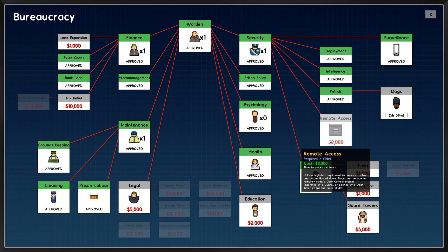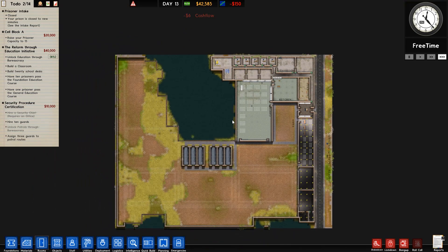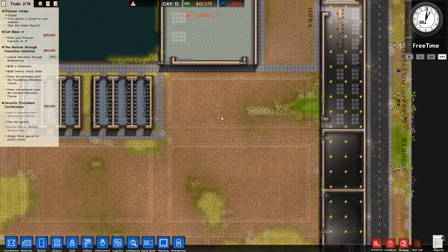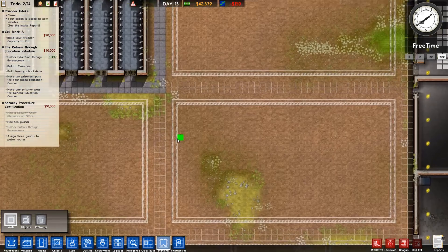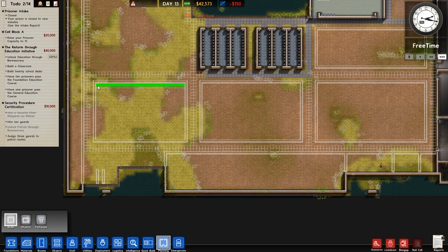We'll go for security procedure certification - you need to hire 10 guards and assign three to patrol routes. We've got surveillance. We'll go for dogs and start unlocking education for the warden. We've got legal - I don't know if we want land expansion yet. We do need to get the cell block done, which means planning these ones out. There are going to be three different ones and this is where we're going to have our workspace as well, because that's something we wanted from the get-go.